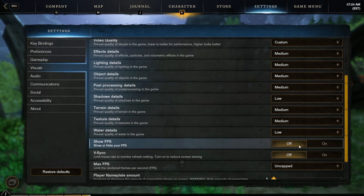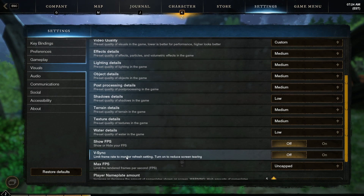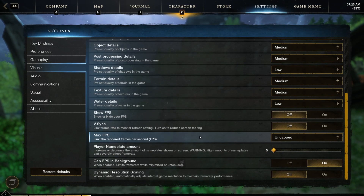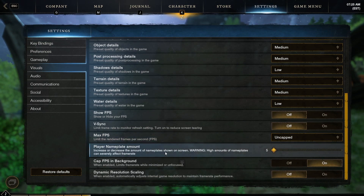If you're trying to track your FPS, you can always turn that on right here and turn off sync, because this is going to definitely help you out. And then if we're trying to go for the highest FPS, we're of course gonna want to have uncapped FPS. Another huge issue that players are having is the player nameplate amount. Some of you guys will have this set to 15 by default, and I would definitely recommend turning it down below 10 if you are having huge frame rate drops. It literally says it right here — warning: high amounts of nameplates can severely affect frame rates. So I'd bump that down to five. If you have a higher end PC you can keep it around 10, but I'd never go above 10.